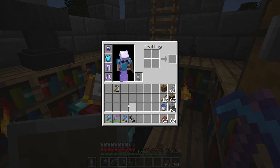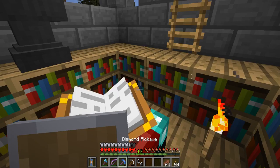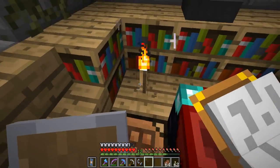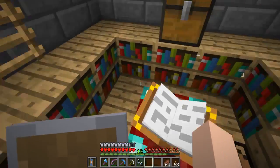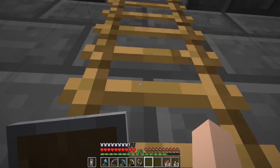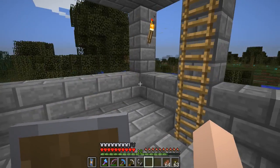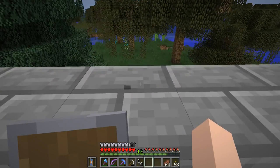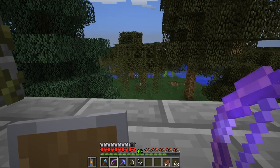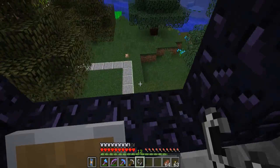We just need our flint and steel to light the portal and relight it in case something happens. I also have an old iron pick — we'll keep it around anyway. All right, let's get started. I've put some blocks around so we don't fall off the edge. Oh hi there, creeper — I think he'll despawn if we go in and come back out.